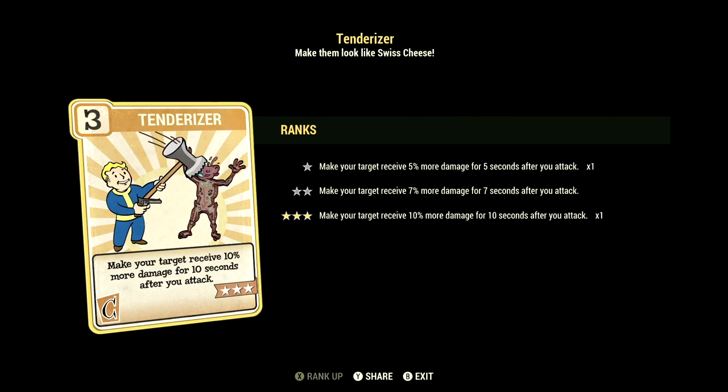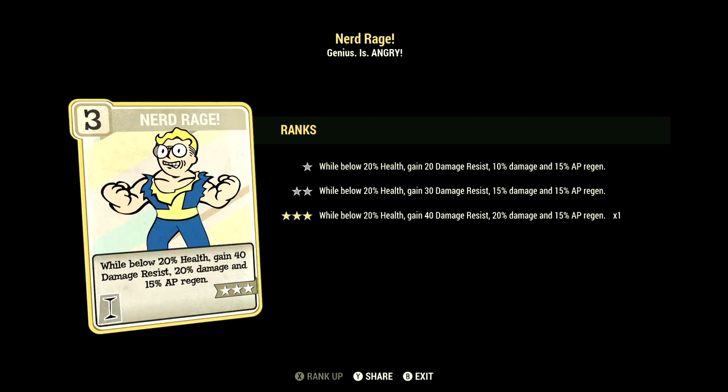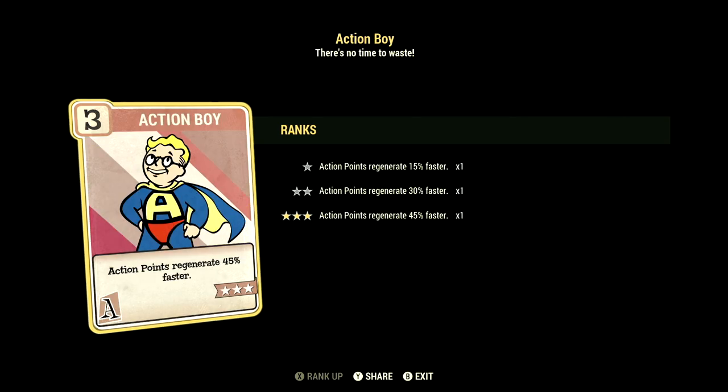We have Tenderizer maxed out — make your target receive 10% more damage for 10 seconds after you attack. Over in Intelligence, we have 3, and this build has Nerd Rage maxed out — while below 20% health, gain 40 damage resist, 20% damage, and 15% AP regen.